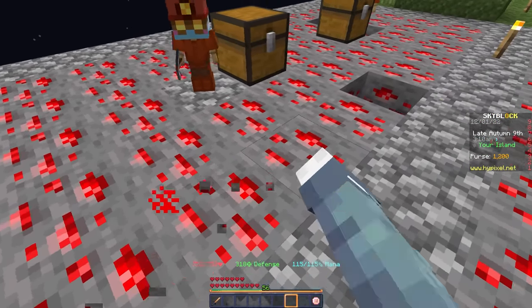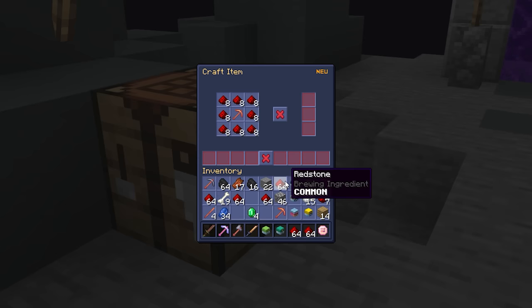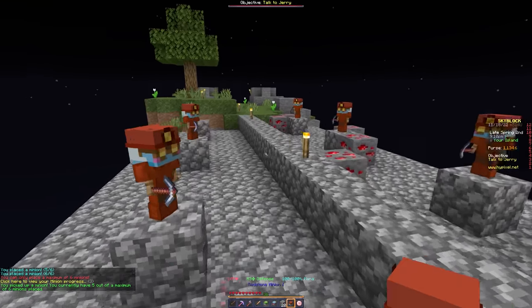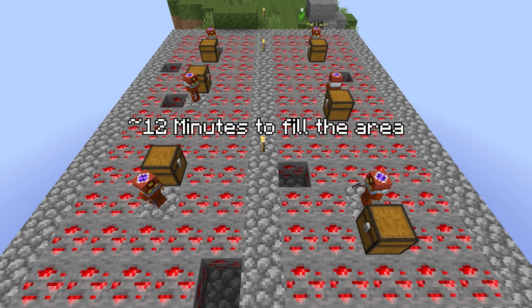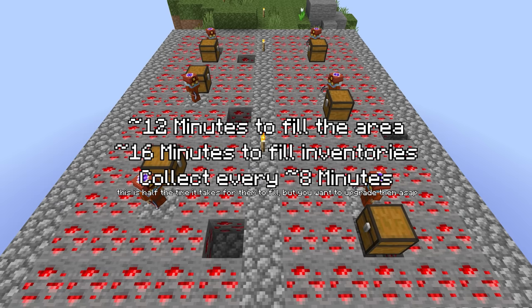The minions fill the area around them with redstone ore as they mine. We can mine this like any other ore, then use it to produce 3 more redstone minions to fill all 6 slots. With these 6 redstone minions running, it should take around 12 minutes to fill the area for the first time, and about 60 minutes to fill their inventories. Use collected redstone to upgrade them to tier 2, then tier 3 — very worth it.